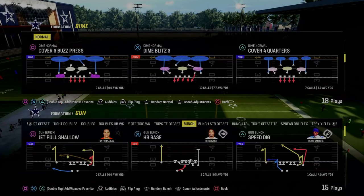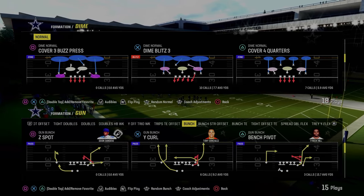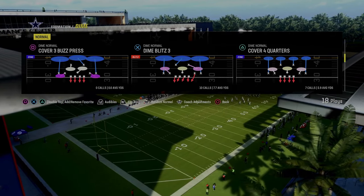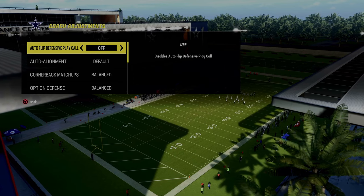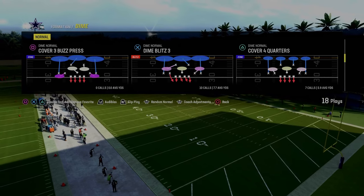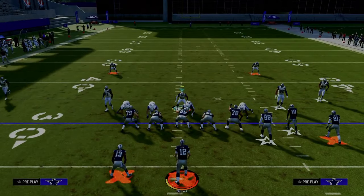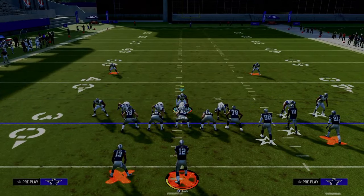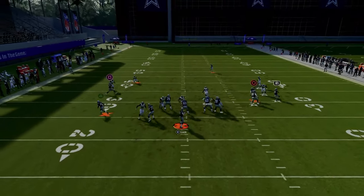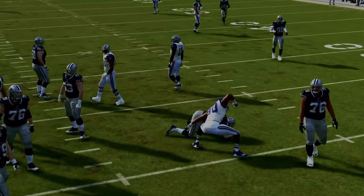The next blitz we're going over is out of the Dime Normal defense — specifically Dime Blitz 3. Really nice pressure. You can pair this with other plays in this formation such as Cover-3 Cloud. Turn auto-flip off and make sure auto-alignment is on default. Flip the Dime Blitz 3, then call it. All you do is pinch your defense and stand just to one side of center, as you can see. You're going to get this nice disengaged B-gap pressure that gets up on your opponent quickly and can get you some easy sacks.